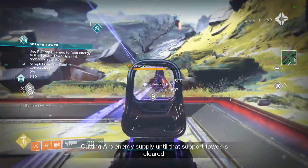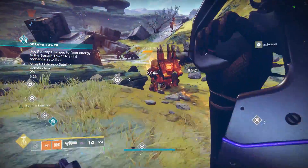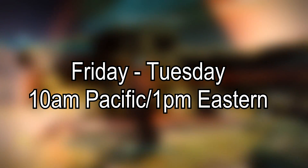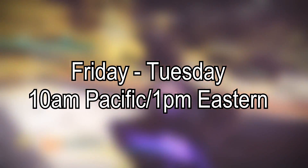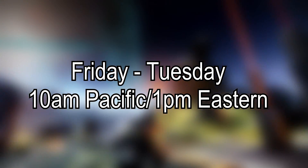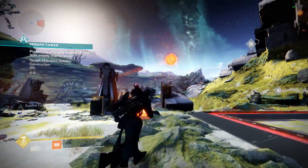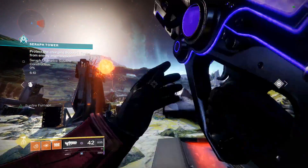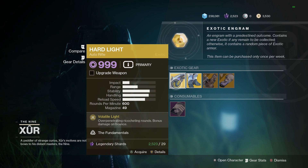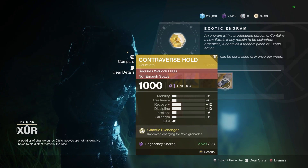This may come as a surprise to some, but Xur is not here 24/7. He's only here 4 days out of the week. He appears on Friday at 10am Pacific, 1pm Eastern, and stays until the weekly reset on Tuesday at the same time. He sells you exotics — up to 4 different exotics each week: 1 weapon and 1 piece of armor from each of the 3 classes: Titan, Hunter, and Warlock.